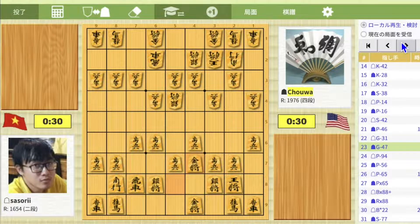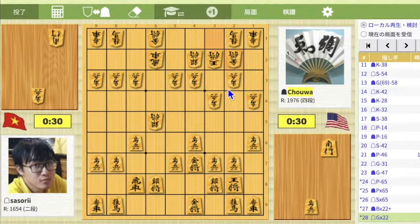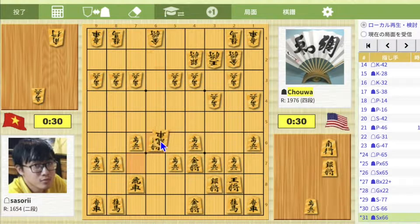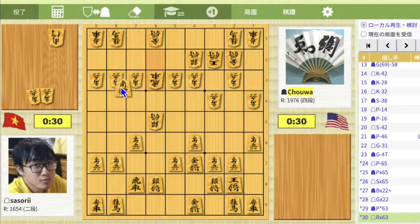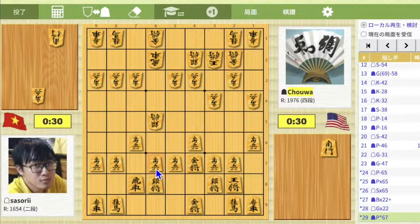Going back to the mainline, I moved gold to 4-7; however, it is also questionable. Pawn to 6-5, pawn takes, silver takes, B.J.F. takes 2-2 promote, gold takes — and it is already disadvantageous for black. If I move silver to 7-7, then silver to 6-6, silver takes, rook takes 6-6, and it is advantageous for white. And if I drop pawn to 6-3, then rook takes, B.J.F. drops 6-9, and it is also advantageous for white. The last option is pawn to 6-7, but this move is obviously passive — so that's why gold to 4-7 was questionable.